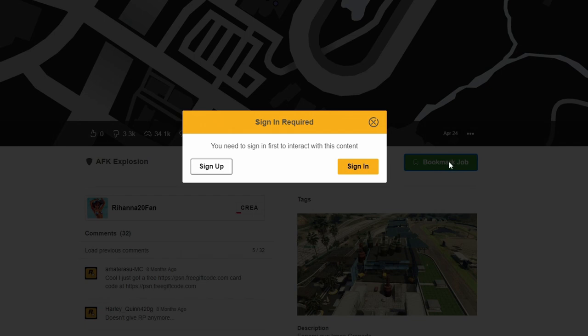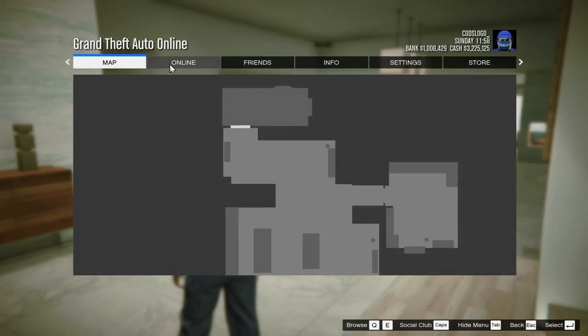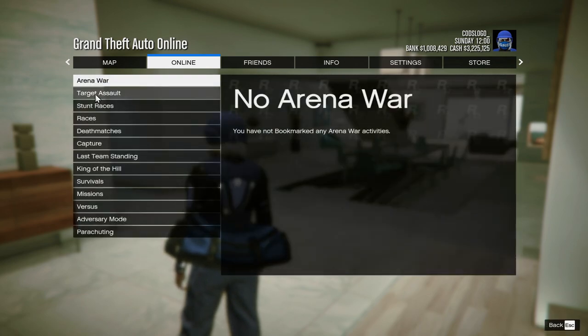Once you're in the game, go to the online tab, go to jobs, play job, bookmark, then go to survivals and you will see your job on the right.